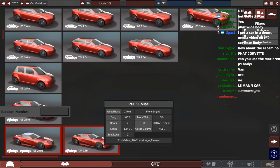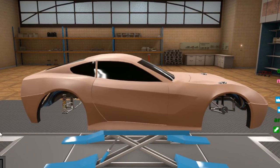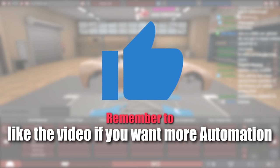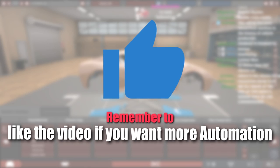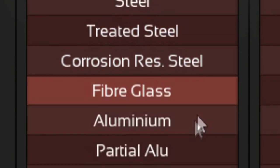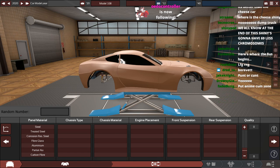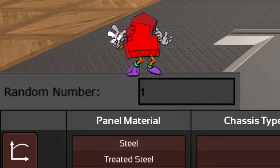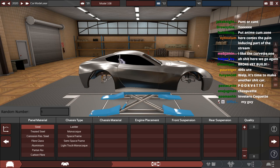So we're going to choose the Corvette body from 2005 for the 2.8 meter wheelbase and jump straight into the chassis. If you're unfamiliar with how the RNG series has worked in the past, there is an RNG counter right above where it says panel material on the screen. I have control of this — I can enter an upper limit and a lower limit and it will randomize a number between those two numbers. We have steel, train steel, corrosion resistant steel, fiberglass, aluminium, partially aluminium, and then carbon fibre — seven options total. I go into the lower limit as 1, the upper limit as 7, press enter, and the random number generated is 1, which means we choose steel material. We'll pretty much do this for every other option on the car.